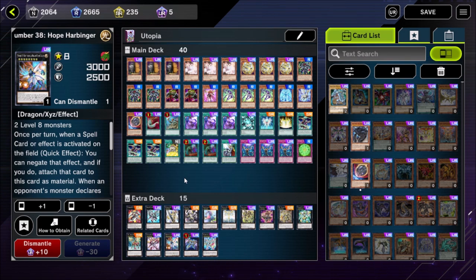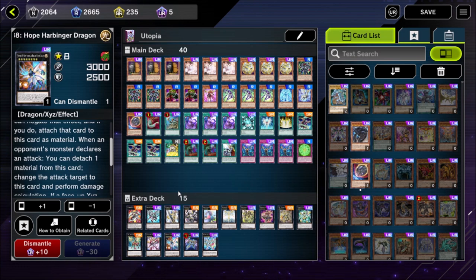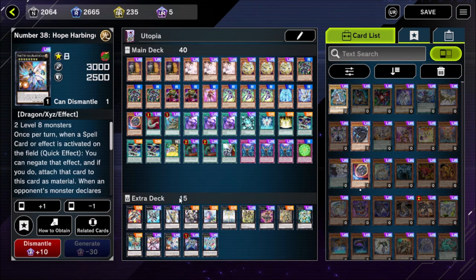Number 38 Hope Harbinger Dragon lets you negate opponents' spell cards and attach them to this card as a material — denying access to setup cards like Bird Call, Pot cards, and Lightning Storms. The effect everyone forgets is that when the opponent attacks, this card can redirect that attack to itself. When your opponent tries to make Zoodiac Broadbull or a directly attacking Lyralisk, you redirect the attack into Hope Harbinger, stopping them from summoning Divine Arsenal AA Zeus. It's very powerful combined with Dragonar, which can reduce an attacking monster's attack to 0 — so Chain Link 1 Hope Harbinger, Chain Link 2 Number 99, their monster goes to 0 and slams into a 3,000 attack monster.